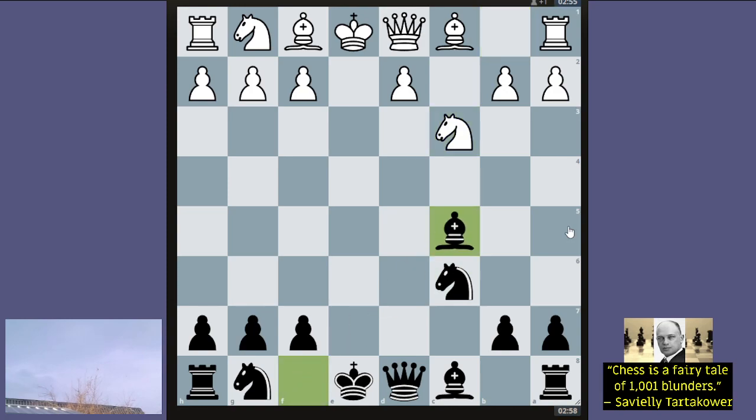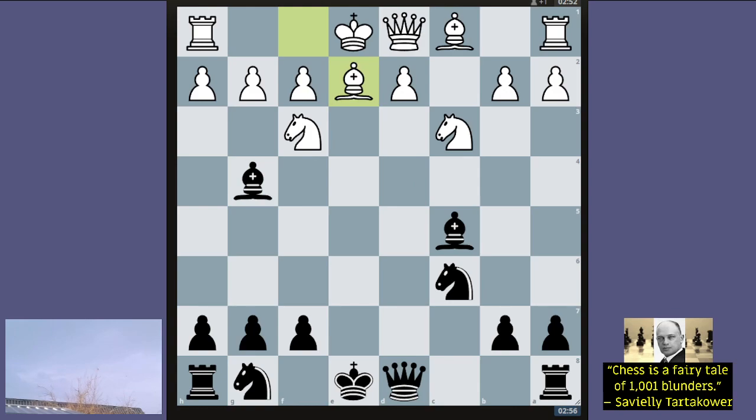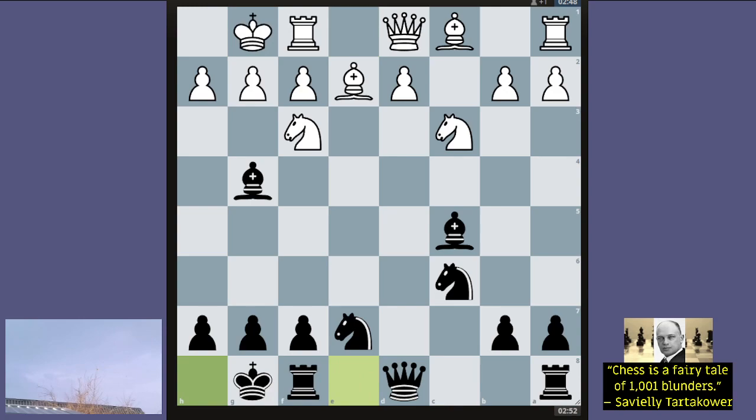Knight c3 — another developing move from David. Bishop c5, where now d4 is looking even worse than before. Knight f3, fighting for the d4 square which is owned by black at the moment. Bishop g4, countering white's attempt to control the center. Bishop e2, nullifying my pin on knight f3. Knight e7, continuing development. Castling — just connecting the rooks, not technically considered a developing move.